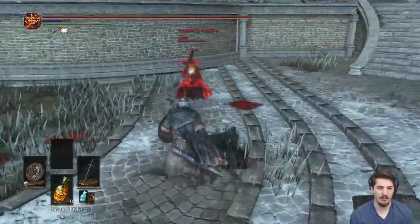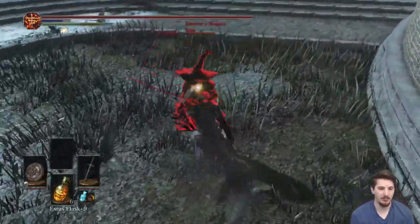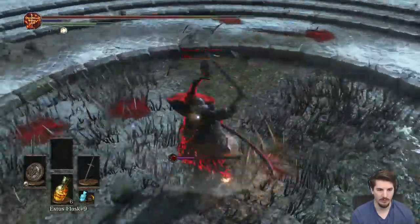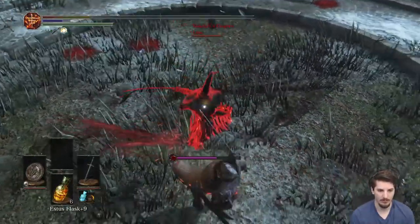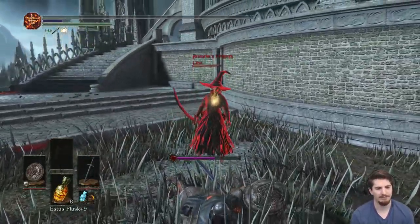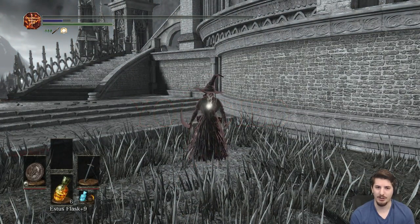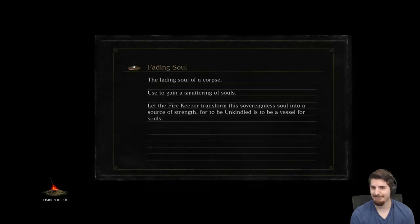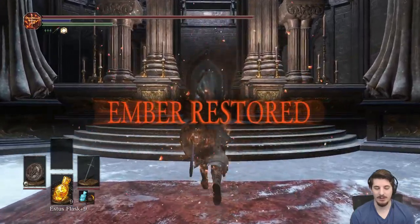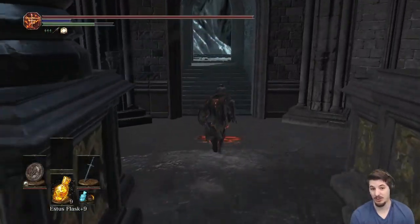Carthus Curved Sword — oh boy. I was expecting some bleed to be put on that. Very annoying that that's a combo you can do now: the skill into R1, R1. I'm not a fan of that. Because if you did the skill into the R2, it would actually do less damage than doing skill R1, R1.